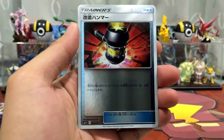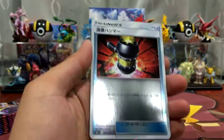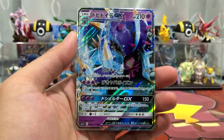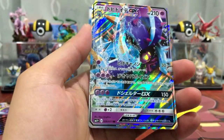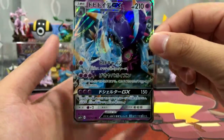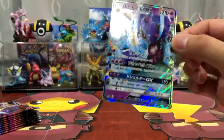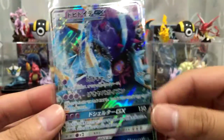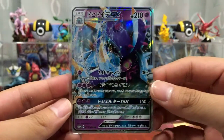We got a Leaf Energy, a Cosmog, Popplio, and let me check this name — it's an Enhanced Hammer, okay. And here we go — our first ultra rare from part two: Toxapex GX! This is a new artwork, a new card, because this set mainly consists of a lot of reprints from the Sun and Moon base set. There is a Toxapex in the Sun and Moon base, I'm pretty sure, but this GX card is brand new.